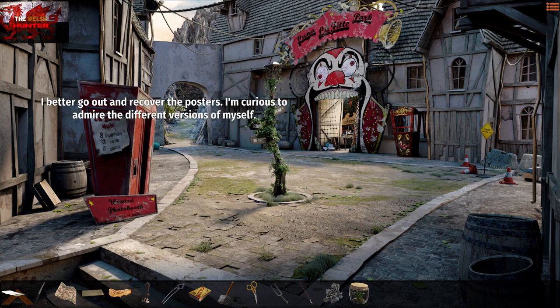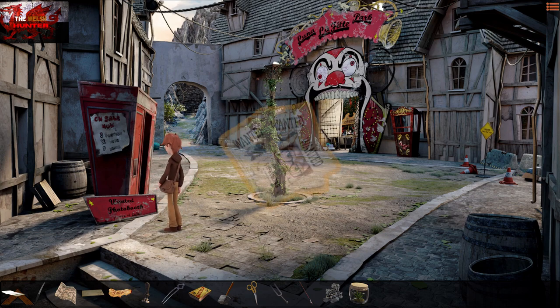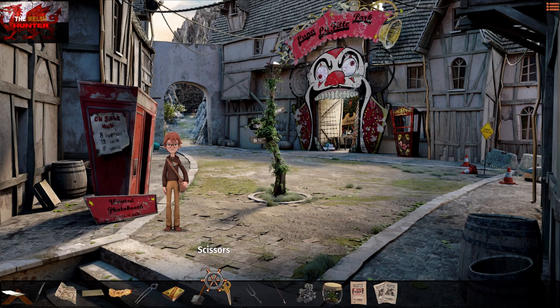After he takes the pictures, click on the posters just outside the photo booth to pick up a couple of pictures. Use the stamp on the double picture called 'Private Willy', and then use the scissors on the single poster called the 'Willy Poster'. Then go through the clown mouth into the little circus area.